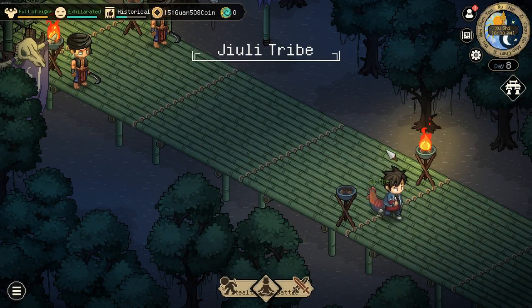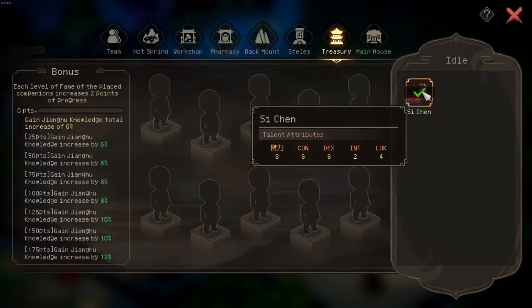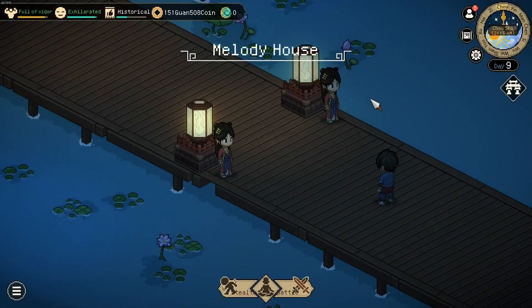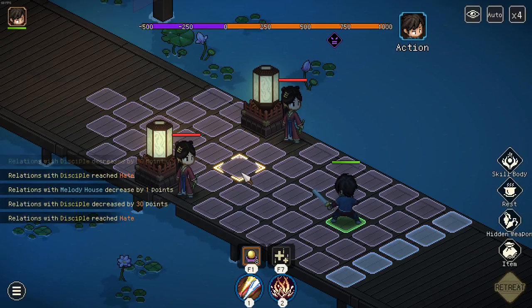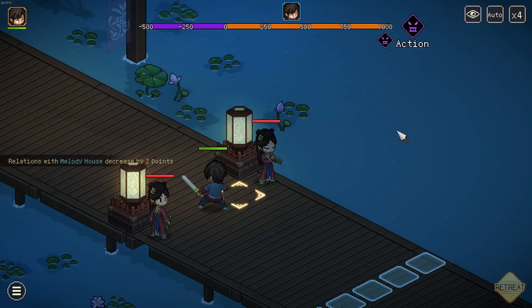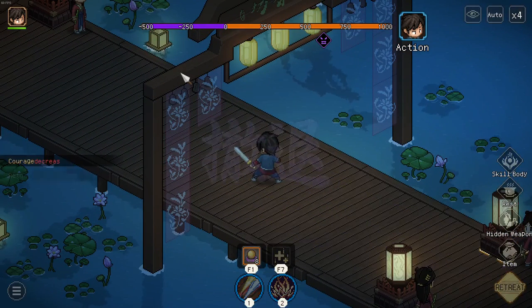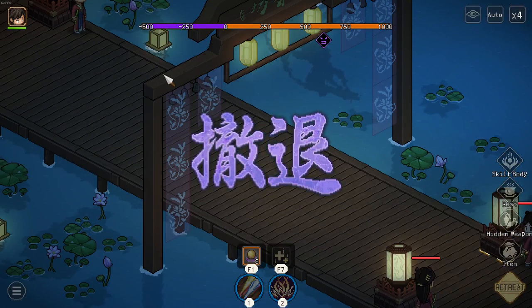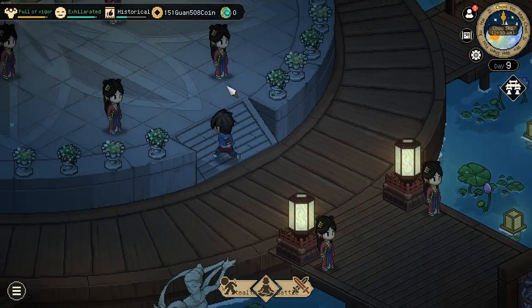Now obviously the same thing can be done with the melody house — just need to head over. Once more put your pet, in this case our good old cork, in the homestead during the fight. You could even move only up to this location, you have to drive around a bit. Move up and you can retreat. These disciples will not be hostile — you can trigger the plot in there.